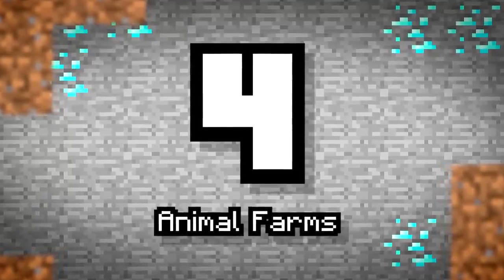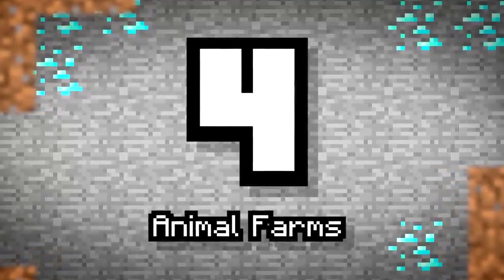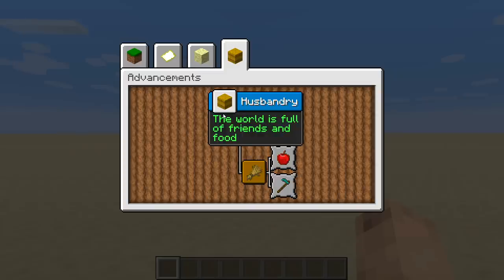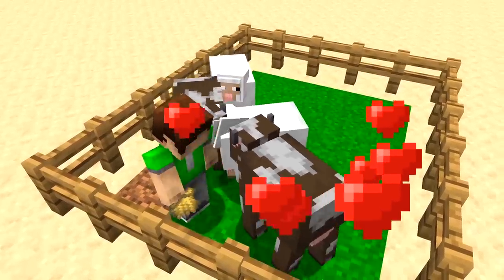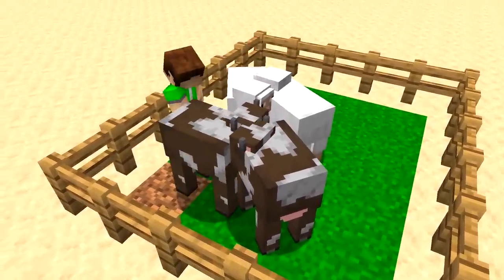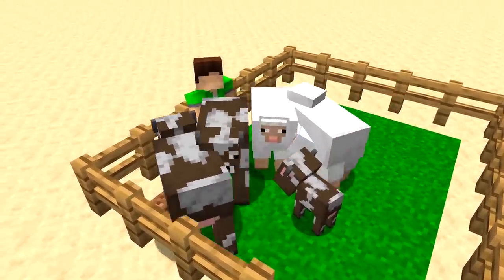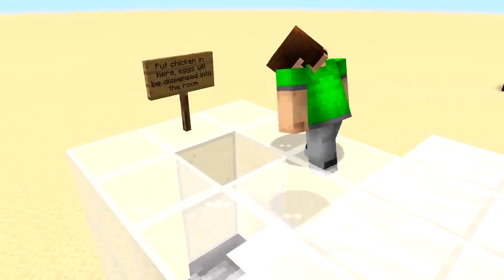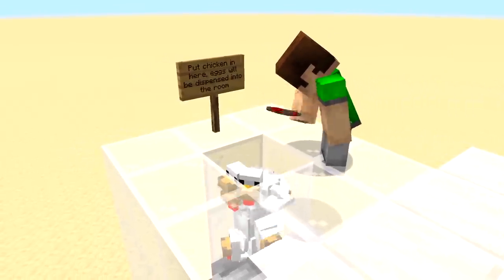Number 4: Animal Farms. With so many mobs in the game and an achievement to breed them all, you should avoid trying to do it all yourself and create an automated redstone animal farm instead. I know it sounds complicated, but all you need is a comparator, hopper, dispenser, two observers, a piston, and a nice enclosure for your animals. The mechanism for this is simple.